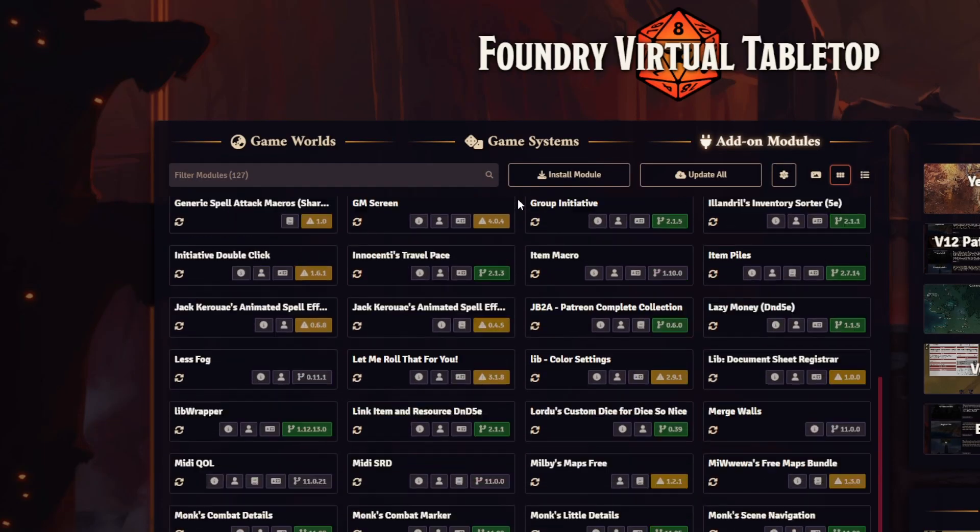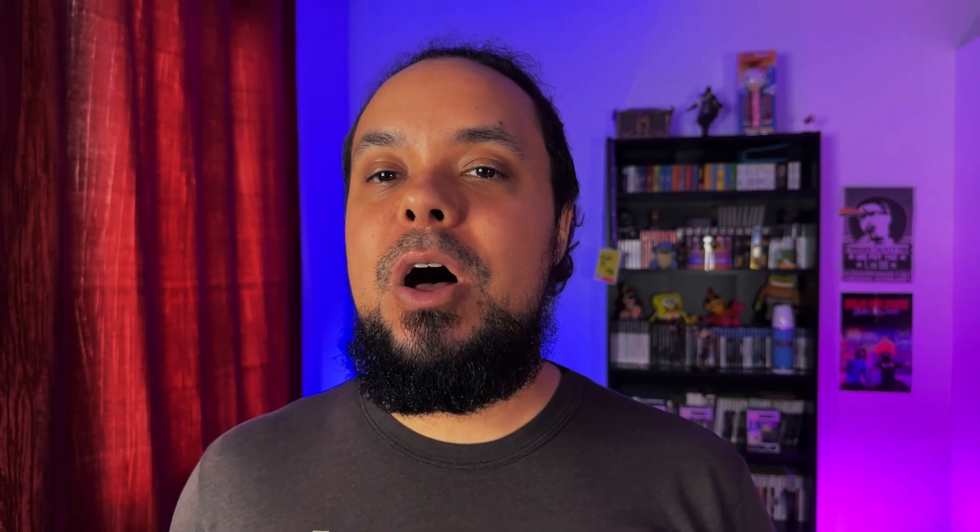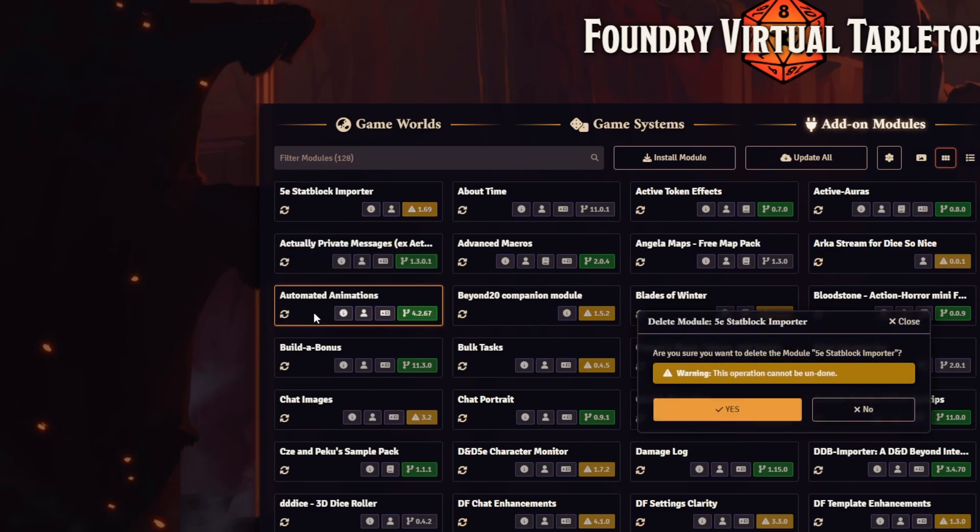Don't worry, it'll be our little secret. To remedy this, we're going to go to the Add-on Modules page and go through all of our modules. We will look at each single module in the list, check what it does by either just remembering or checking the module's Foundry page for details, and then we will uninstall all the modules that we don't need.